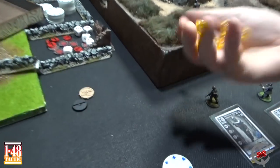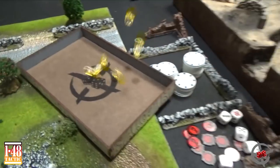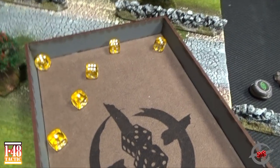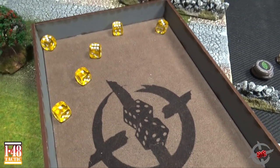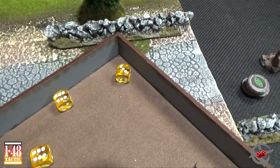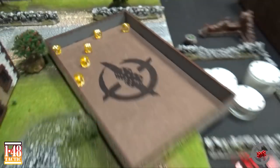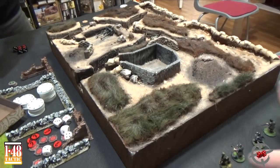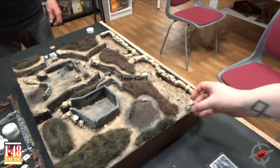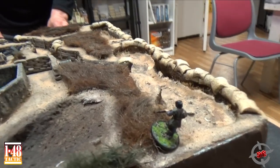Look at this roll — I'm rolling with six dice following the normal Maxi-Yatzi rules. Two sixes, one five, and a pair of ones. Really bad. I'm going to start off by deploying Dietrich Meyer — this is my rifleman. He will be deploying in cover over here. Dietrich Meyer is very, very important.